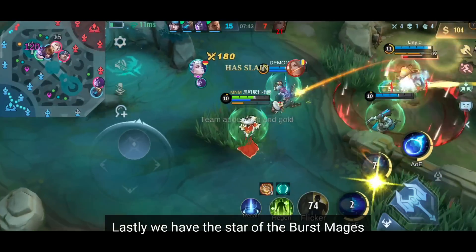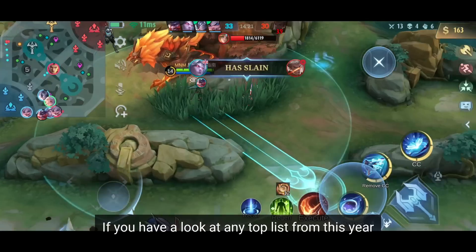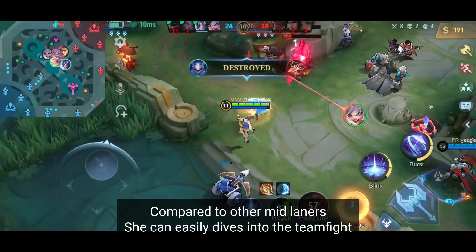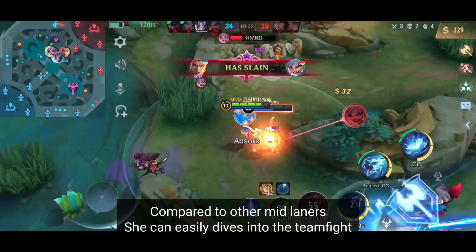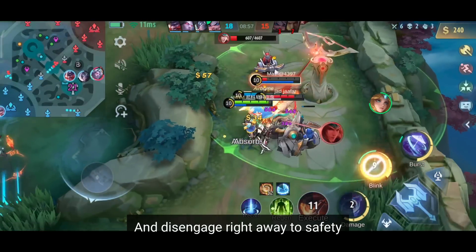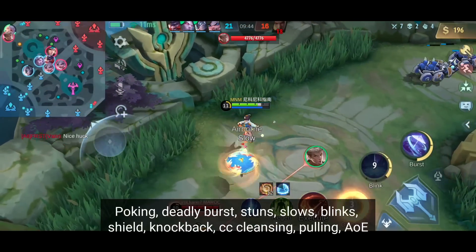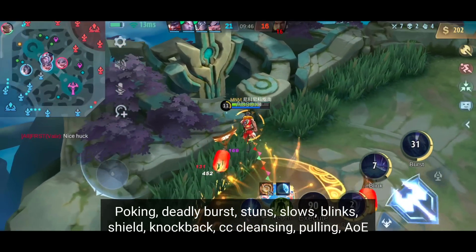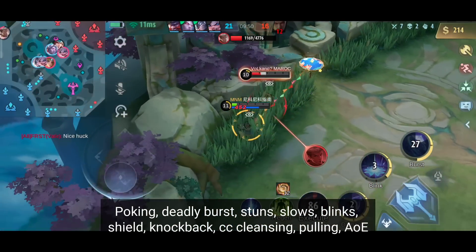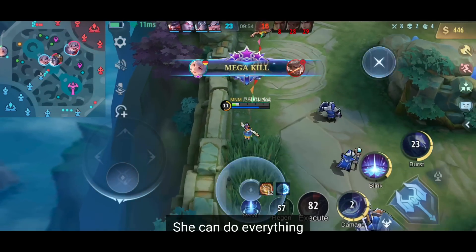Lastly, we have the star of the burst mages, the dream of all weebs — Kagura. If you look at any top tier list from this year, Kagura will be part of it. She can easily dive into a teamfight, pick off the enemy damage dealers, and disengage right away to safety. Kagura can be independent during the laning phase thanks to her complete skill set: poking, deadly burst, stuns, slows, blinks, shield, knockback, CC cleansing, pulling, and AoE — she can do everything and has an answer to almost every situation.